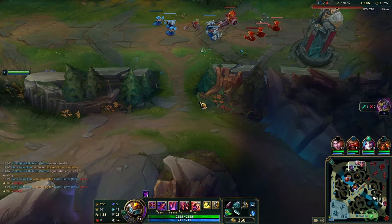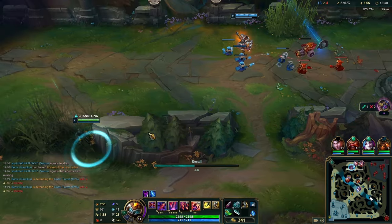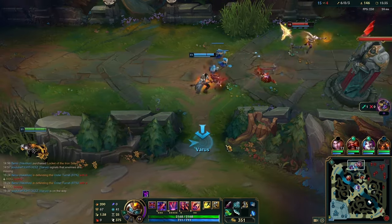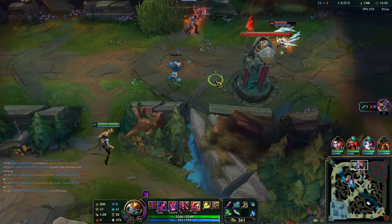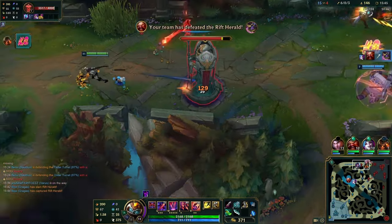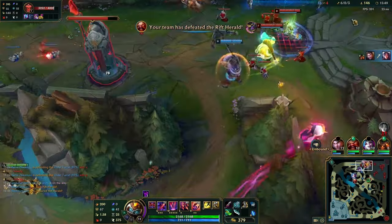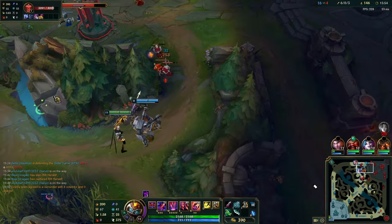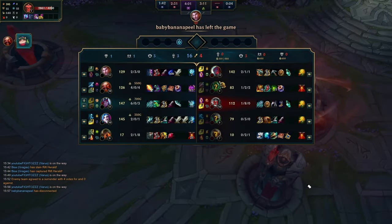It looks like something might happen here — Jayce might get jumped. We're also securing the Rift Herald area by being here. If nothing happens I'll finish my recall and go bot lane if Yon pushes that tower. If you have nothing to do, feel free to go where you think the next play will be around the next objective and try to contribute to your teammates if the wave is in a bad spot for you. The enemy team ends up surrendering — it's a pretty easy game and we had a lot of impact. Try out this build; I think you'll find similar success in your games.